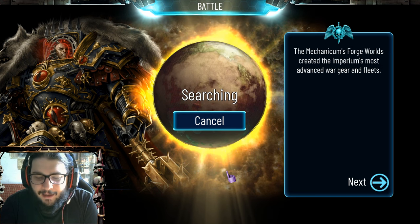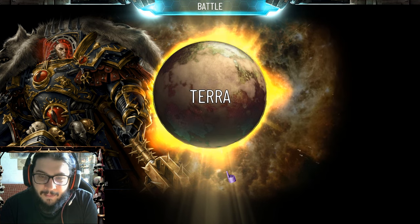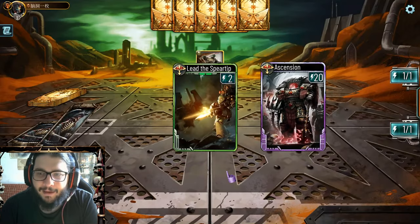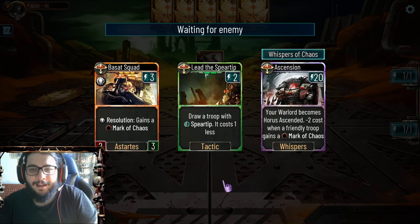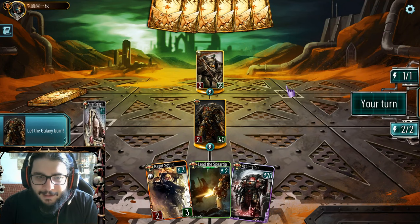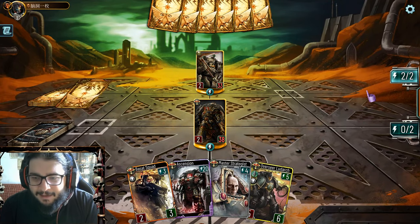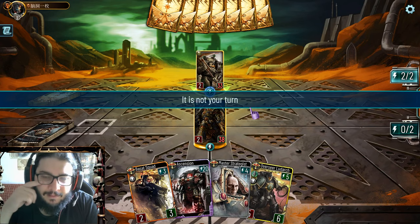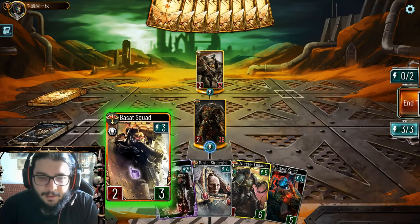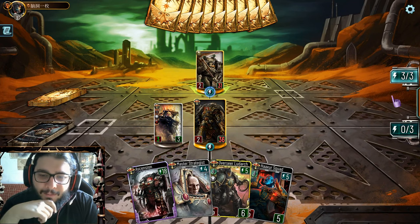It was a very rough start, I got pretty mad at the board order, but all's well that ends well. Oh my god, this is not something I look forward to fighting. But despite that, Ludark for cheap - nice. Let's hope he just doesn't play anything outright because that would be very annoying. We drop the Basat Squad, go face - I wanted him to get some HP but fine.